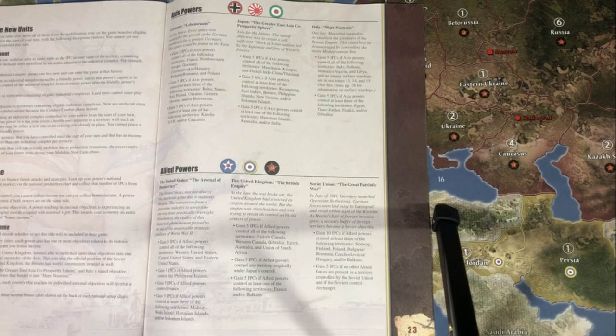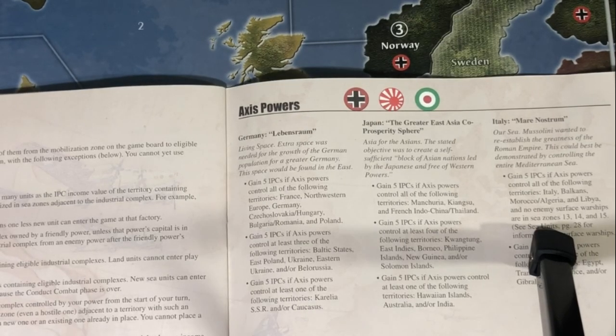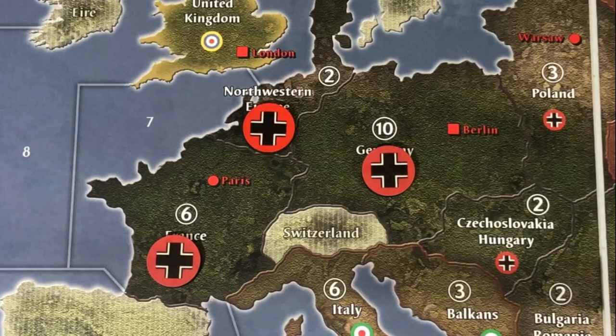Let's first start with Germany. I'm going to use a few different visual aids here and we'll go through it slowly. The first one for Germany is: gain 5 IPCs if Axis powers control all of the following territories — France, Northwestern Europe, and Germany. All Germany has to do to qualify to collect these 5 IPCs is have these under control at the end of their player turn.